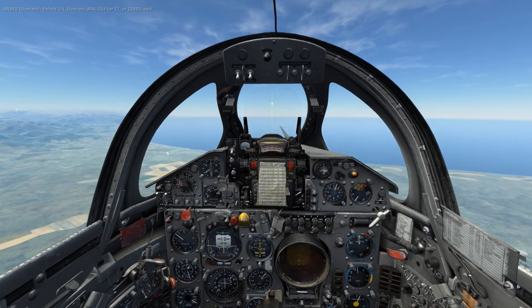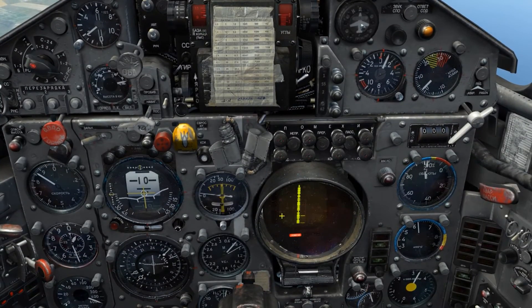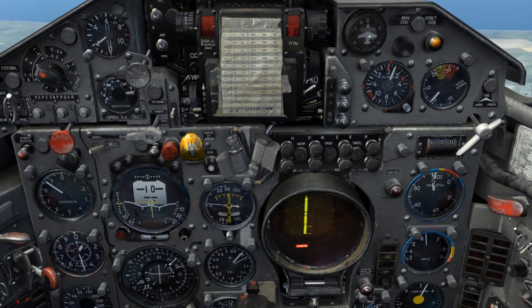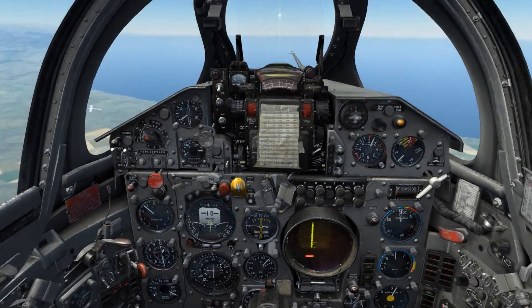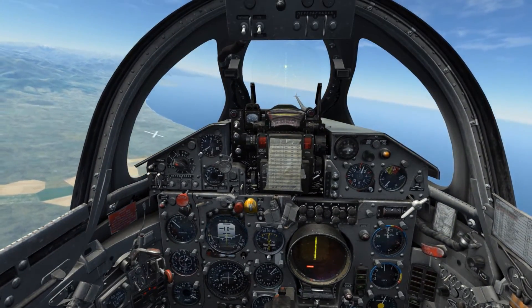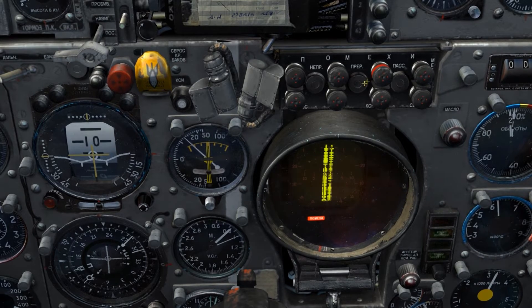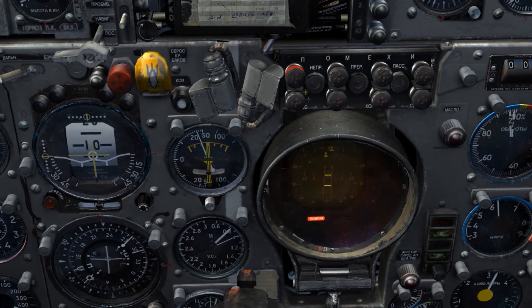For this final example of the countermeasures control panel, as I turn into this target we are able to see that he is running a jammer and below the radar scope the ECM lamp is illuminated. The contact is displayed as a series of stacked contacts from the bottom to the top of the display — I can still determine azimuth but range and altitude are unknown. We have three functions on the countermeasures control panel which can combat the various types of jamming including passive, intermittent, and continuous. Starting with the passive jamming function we are able to see that it does not cut through the noise jammers that those F-15s are running. Moving on to the intermittent function, we are able to see it does cut through, as does the continuous, and at this point we are able to see the contact's altitude and range again.